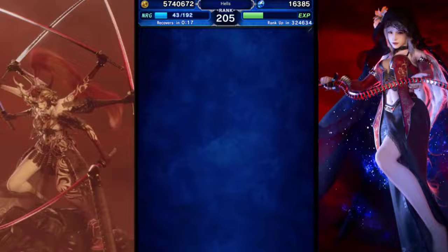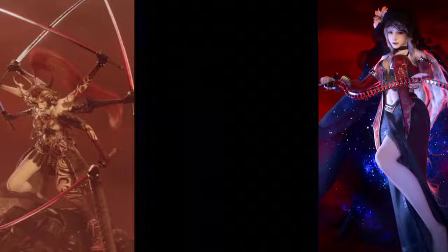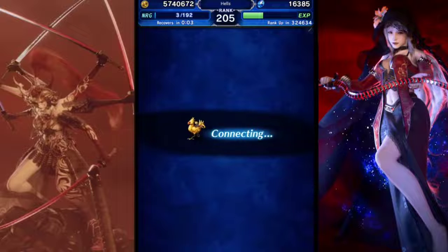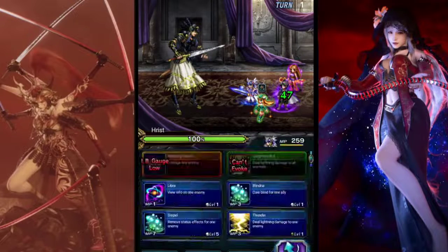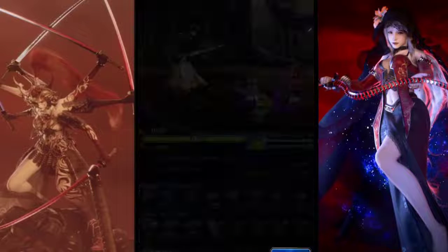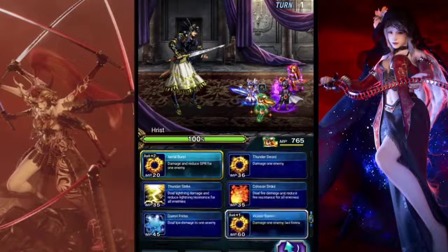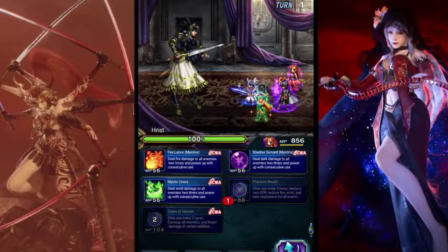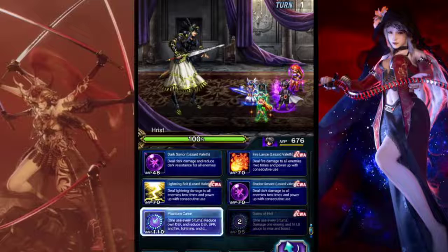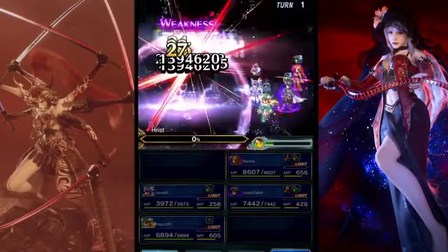Let's see if this is just going to be a one turn like I expect it to be. All right, let's take a peek at it. Human, not a ton of health. So let's queue up our Dual Cast Alterna and do cooldown and fire chain with them. Oh yeah, that's pretty much what I expected to happen.